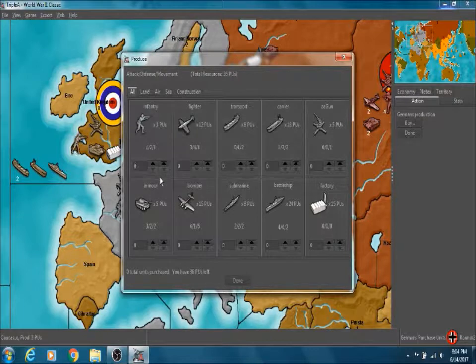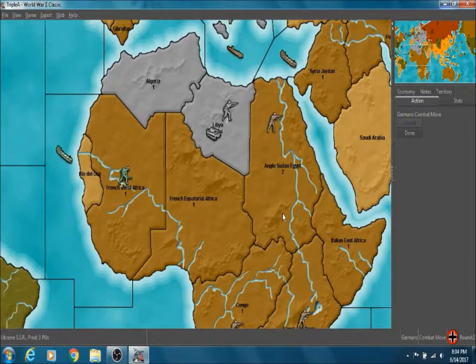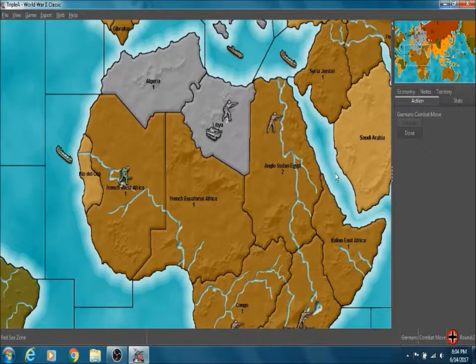So now we want to get some more tanks. Three and seven will do. We're out of transport, so we just gotta hold our ground here in Africa as much as we can.